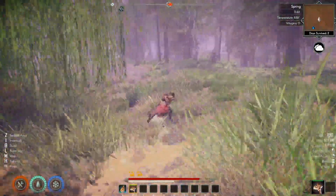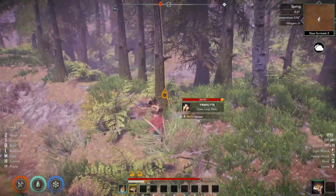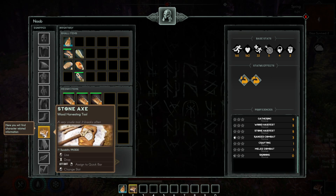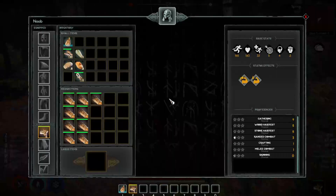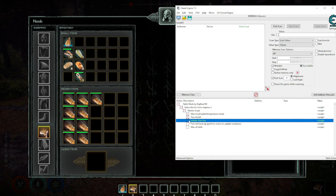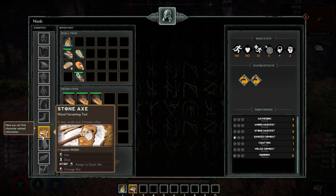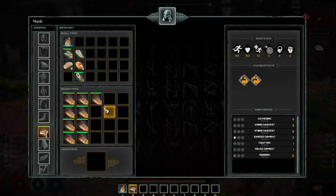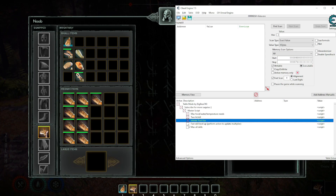Whenever we hit something the durability reduces. One, two, three — I hit it three times and it reduced by three. Now I activate the script, hit it, and we go back to 199 and it will not go down. You basically have infinite durability. Easy one. Now, fast skill level — this is the one I like the most.